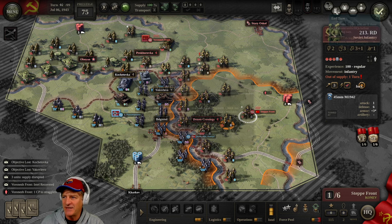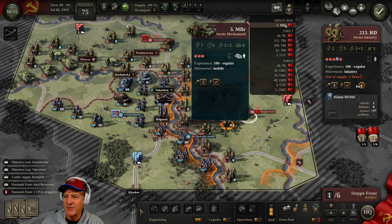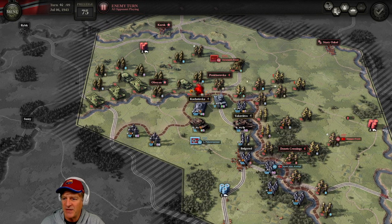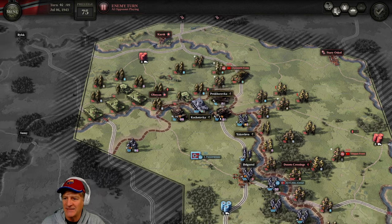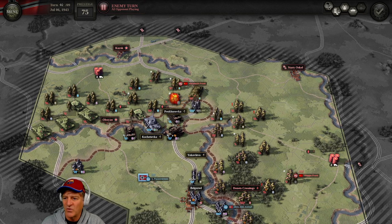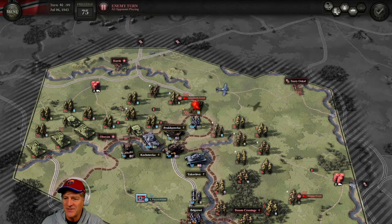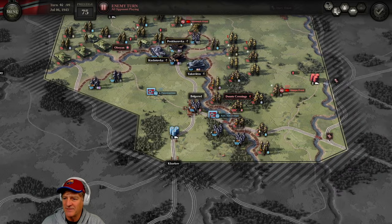End turn. Let's see what the Germans do. They're attacking across the river with heavy armor. One unit retreated, another got blown away — they're across the river now. Attacking in force, one unit withdrew, and we've lost that objective. We've lost one unit so far. They attacked across the river on both flanks and units ran away. They pushed far in and wiped out a unit. We're getting mauled again. They're not even going after Donets Crossing yet — I think they're waiting to bring armor up there.